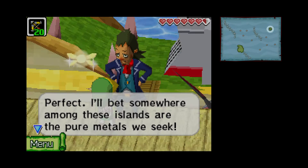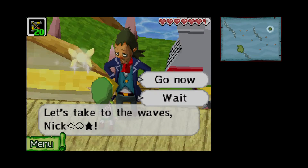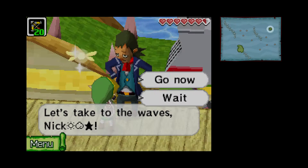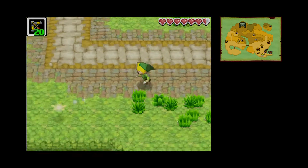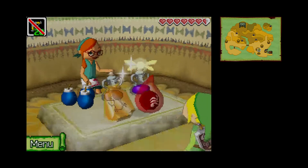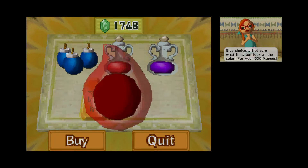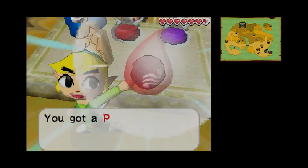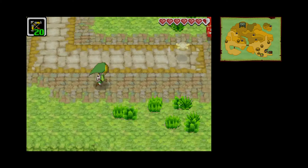I didn't get to read the first line, but — perfect. Somewhere among those islands are the pure metals we seek. Let's take to the waves. I forgot — I have to go to the shop first. The thing I wanted to do. Got a power gem. I think I can actually go to that area to upgrade my fairy or whatever. Hopefully that's the case. Let's go ahead and head out.